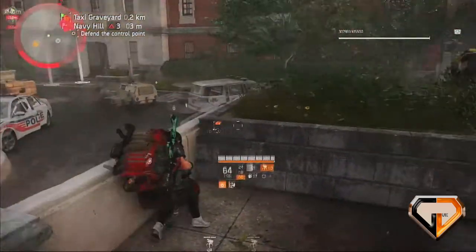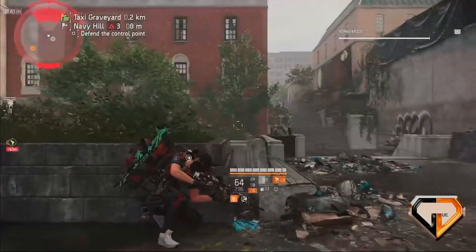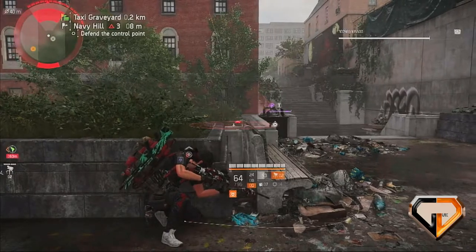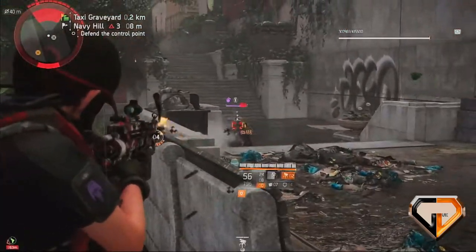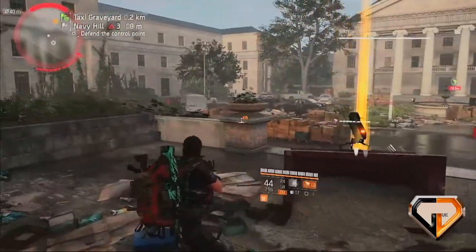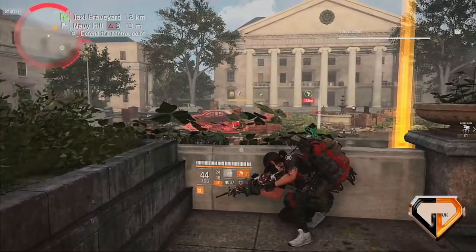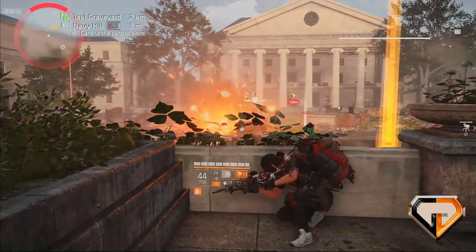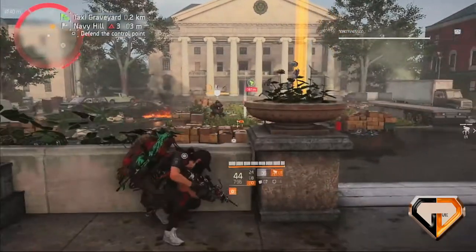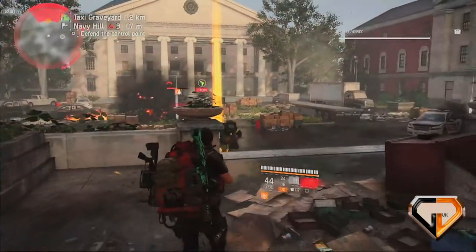Creating your own build starts with specializations. In my case it's a Demolitionist. Then you have to decide your playstyle. Yes, some specialists lend themselves to certain playstyles, but there's no reason why you can't put a rifle or a DMR on a Demolitionist and play tail-end charlie — as I will prove in this video. A quick tip before we put this build together: I'd suggest doing some homework on what skills, talents, and branded sets are available by simply Googling them.